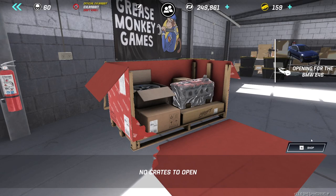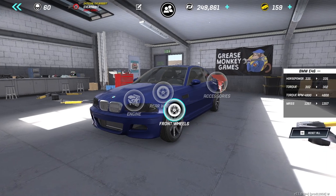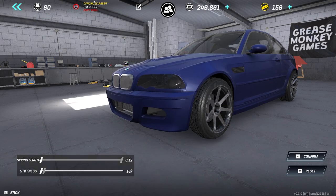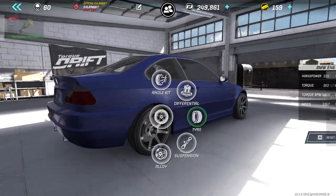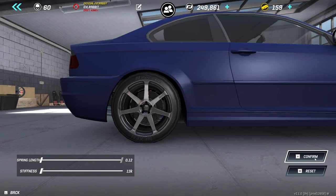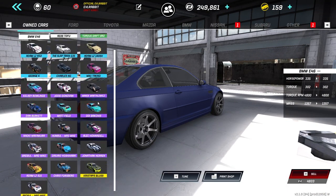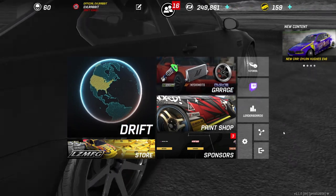We're going to be doing a new buildup on the E46 — we have parts to put on the car and we're gonna be starting from the ground up. Let's install that suspension and tune it, because we want to lower this as much as possible and soften it up. Like I said, I've had the E46 and it was one of my most dominant cars, so we're gonna be bringing that car back. Make sure you guys follow me on all social media from the description box below. I hope you guys enjoyed this episode — as always, I'll see you guys on the track.